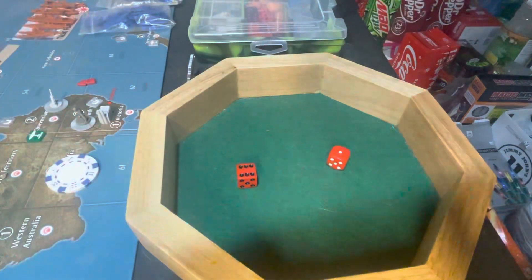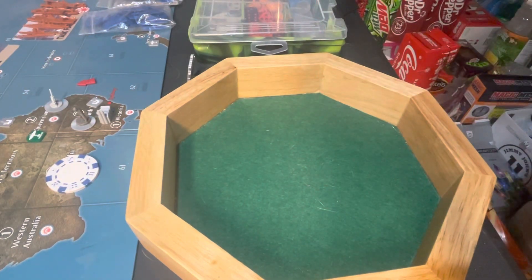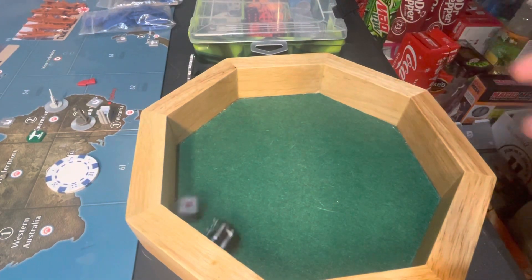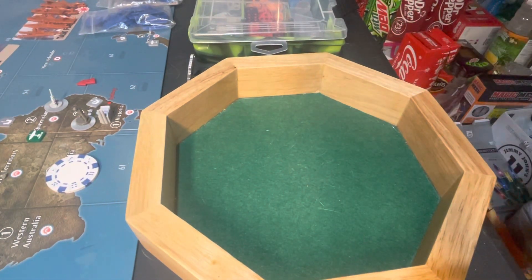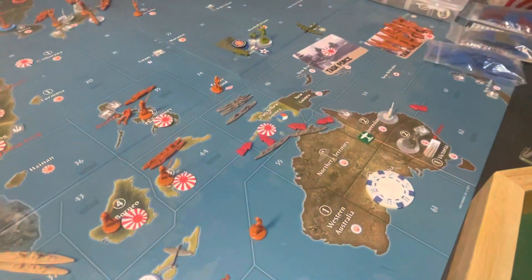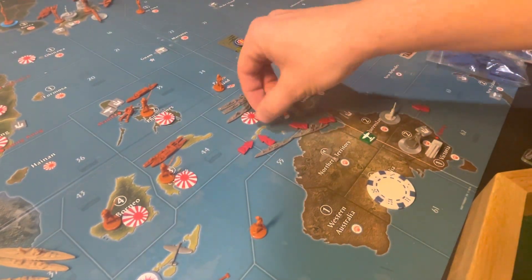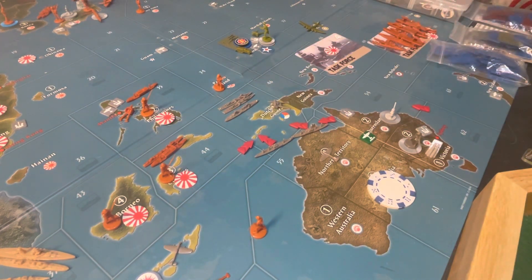We press the attack one more time — rolling 2 for 2, we got it. Japan rolls 1 for 2 — another hit. Japan getting lucky with hits today. However, it is not enough, and Dutch New Guinea goes back to the Anzacs.